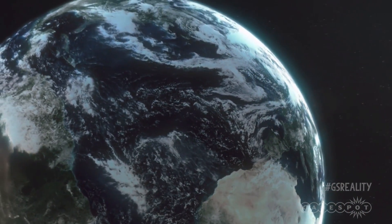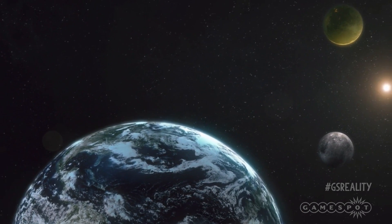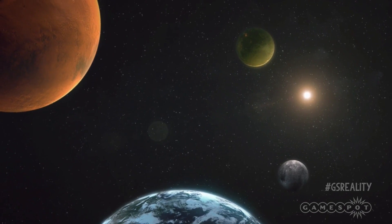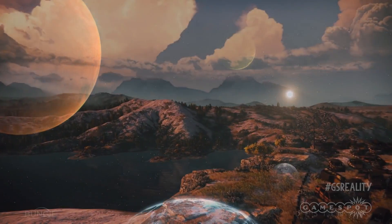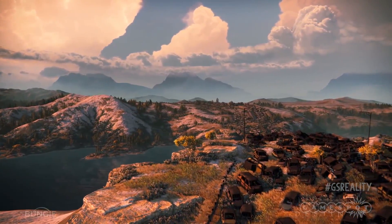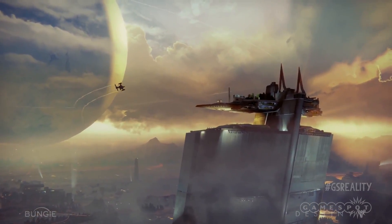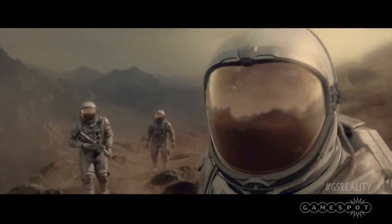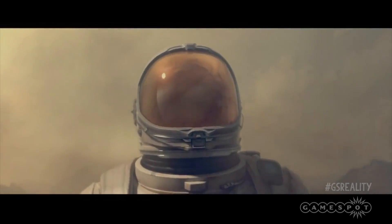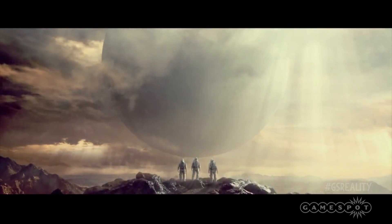Welcome to your solar system, centuries from now. Long since Earth's Golden Age has ended, long since we colonised our neighbouring planets, and we're beaten back again by a mysterious darkness. Destiny takes place 700 years in the future. Everything has gone a bit post-apocalyptic following a previous period of prosperous exploration known as the Golden Age. During this time of plenty and technological advancement, mankind successfully terraformed and colonised its three closest celestial neighbours, with help from the mysterious Traveller, a giant city-sized floating sphere.